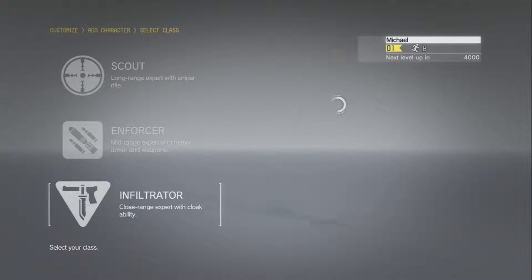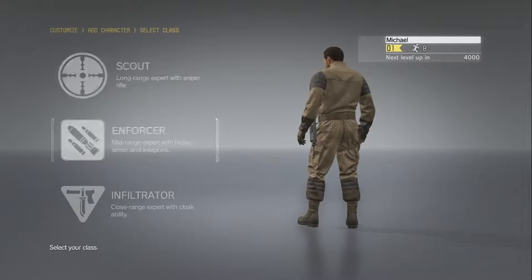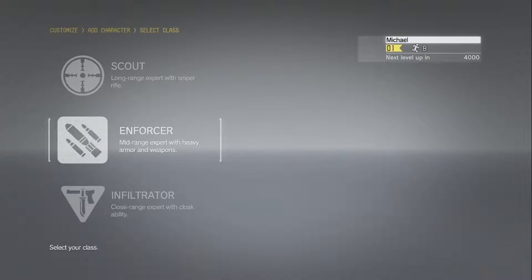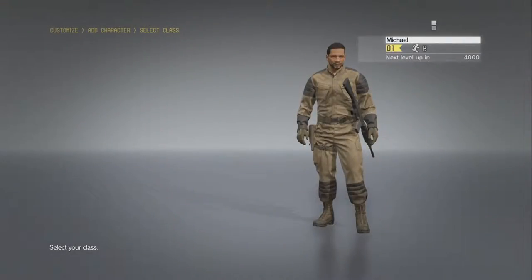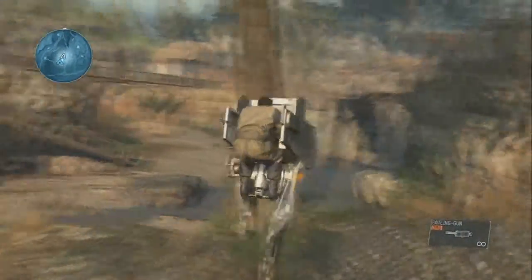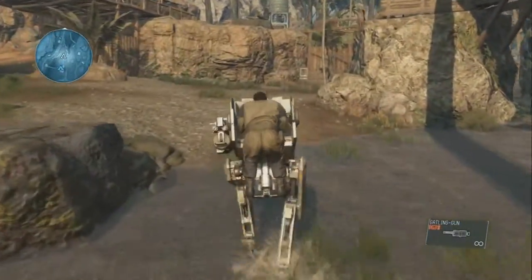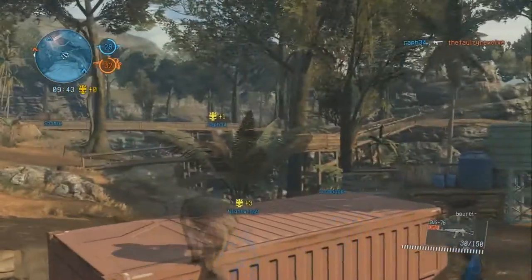Now there are three classes for your character to pick from. The game basically picks a character from the avatar you created in the campaign, and you're allowed to pick three choices: Enforcer, Infiltrator, and Scout. Scout is your sniper buddy — he can examine enemies from a distance. Enforcer is more of your soldier character who can handle more bullets. And then there's your Infiltrator, who's basically all close and personal with close combat weapons and the cloak ability, which is also awesome.